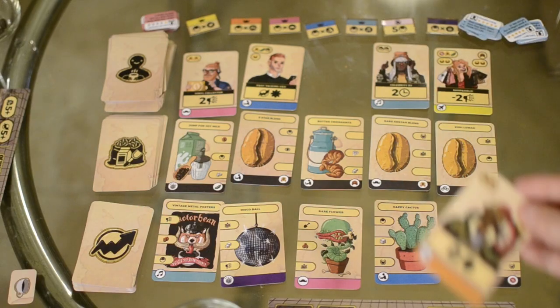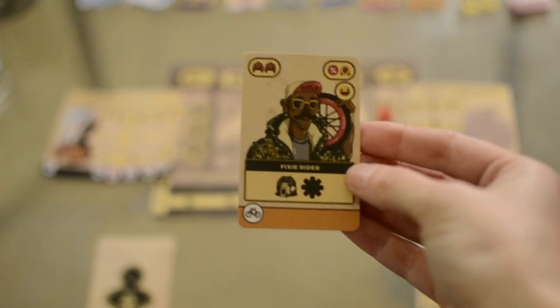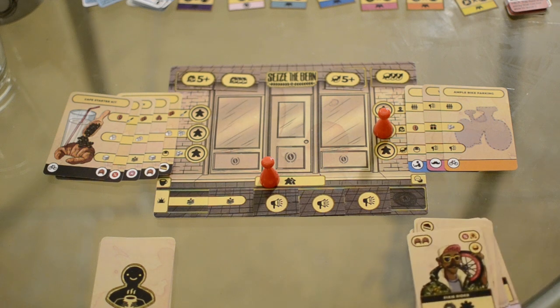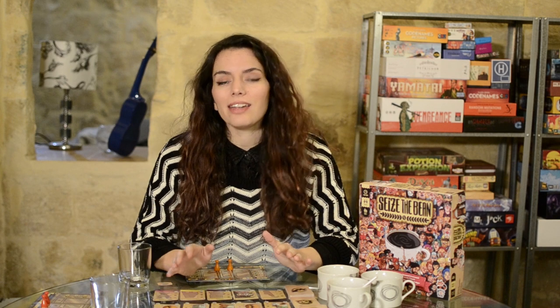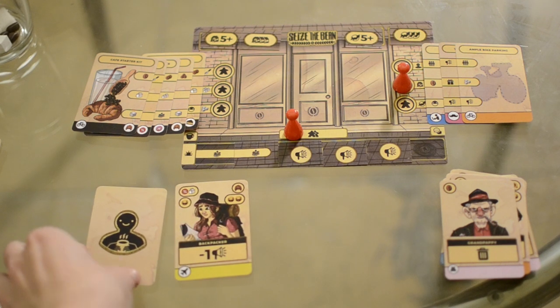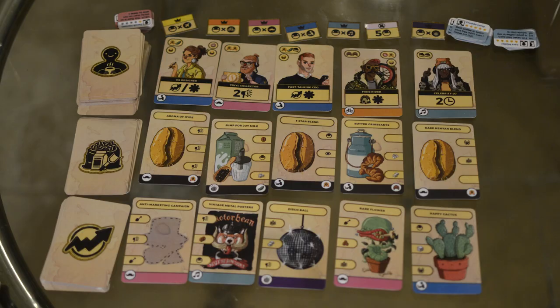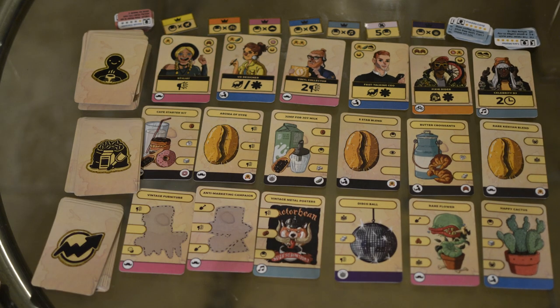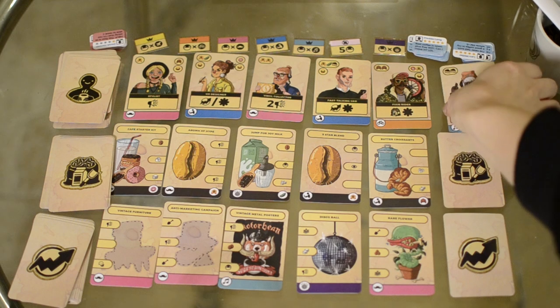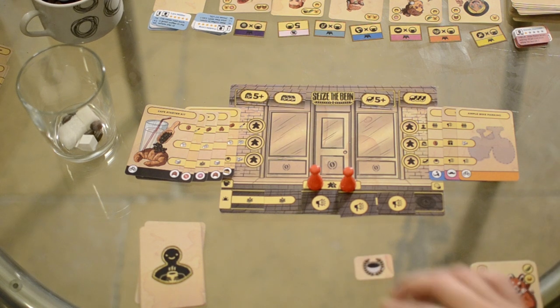After the action step is over for all players we move to word of mouth. Players choose and take one customer from the city whose group matches the visible customer group icon on their player board — either from the last product they took or any of the upgrade cards — and place them in their discard pile. If none of them matches the customers in the city line then the player doesn't get any. After this it's the end of the day: all players draw as many new customer cards from their customer deck as their current hype number and place them into their line from left to right. If their deck runs out they shuffle their discard pile into a new deck. Moving to a new day, the cards in the city all advance one column forward, the last column is discarded, a new card is drawn for each city deck, players reset their meeples and the first player token is passed on.